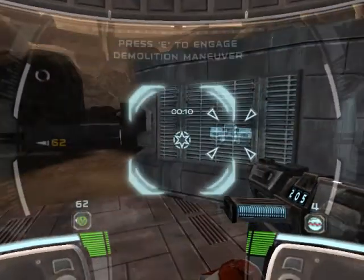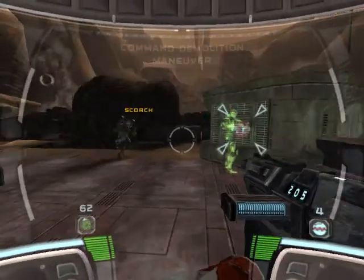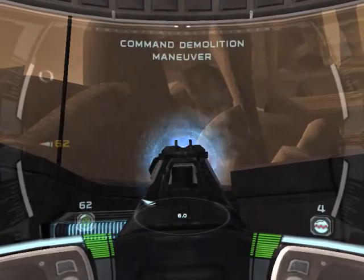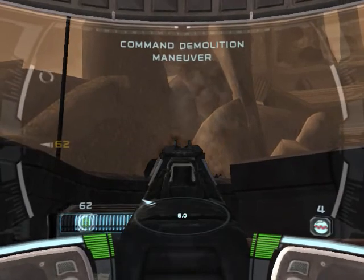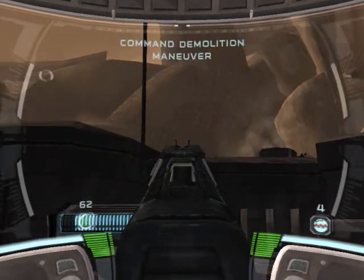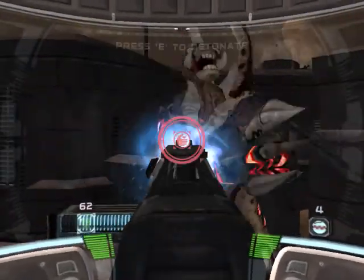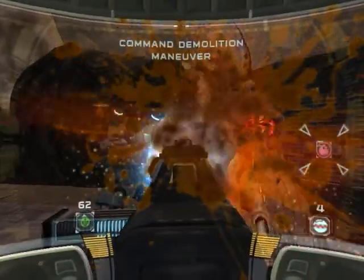Heads up, squad. Warning: enemy is approaching your position. Need some cover, squad. Just get us inside without killing the squad, okay, Scorch? The charge is set and ready to detonate. It's all yours, boss.